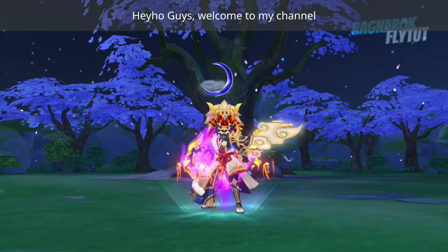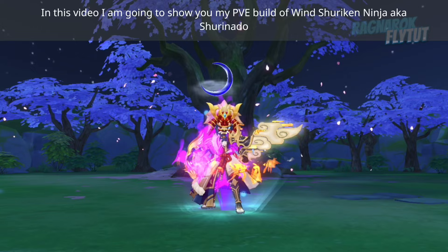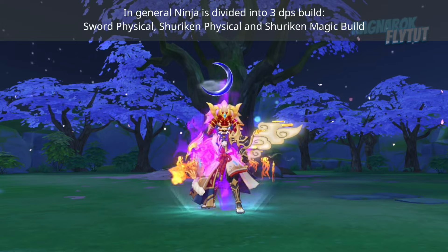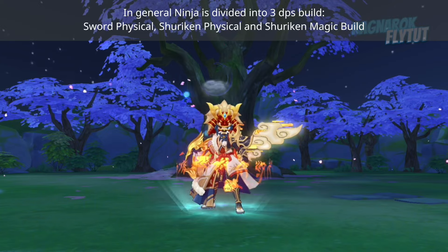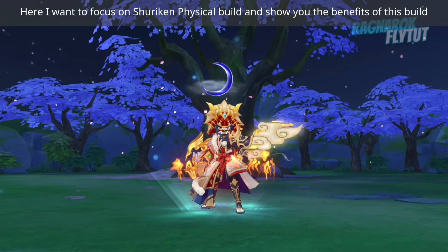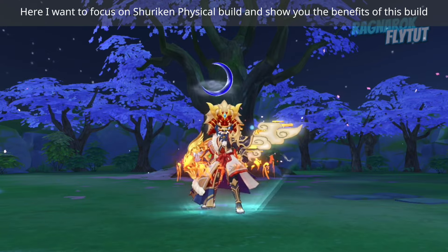Welcome to my channel. In this video, I am going to show you my PvE build of Wind Shuriken Ninja, also known as Shurinado. In general, Ninja is divided into 3 DPS builds: Sword Physical, Shuriken Physical, and Shuriken Magic. Here I want to focus on the Shuriken Physical build and show you the benefits of this build.